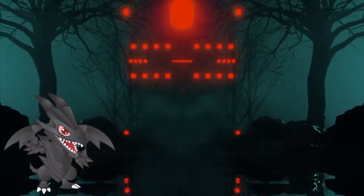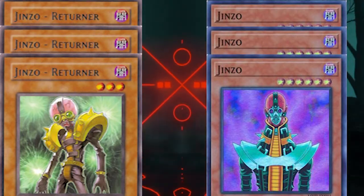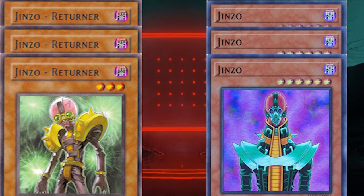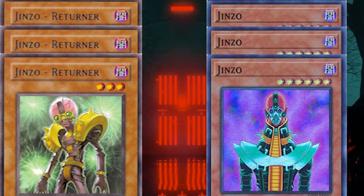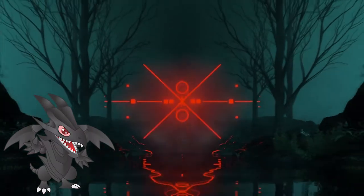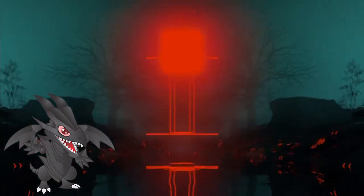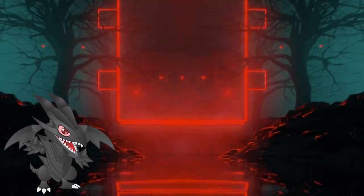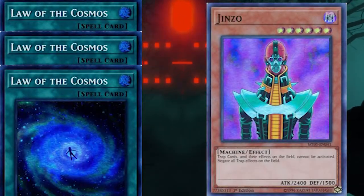Both variants of the engine are on the smaller spectrum. The Returner one runs between 4 and 6 cards, basically using as many Returners as Jinzos. This is because Returner's effect isn't once per turn — it can activate as many times as possible and revive as many Jinzos as it can. The Law of the Cosmos engine looks like most search engines of that kind: three spell cards and a single target.